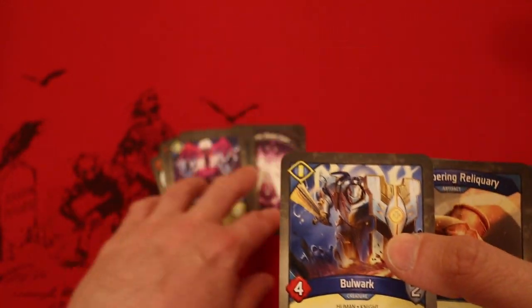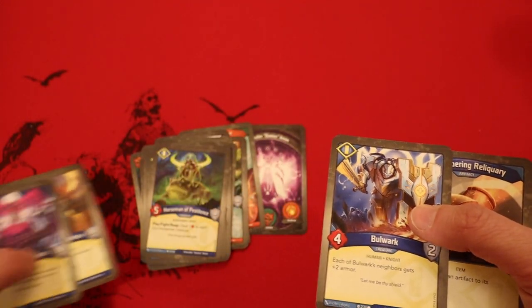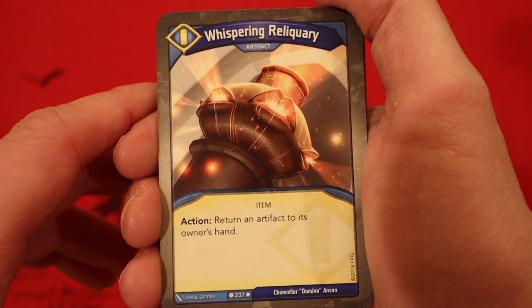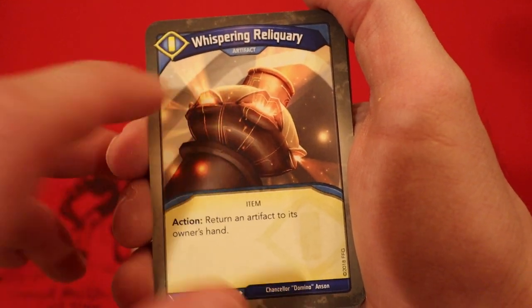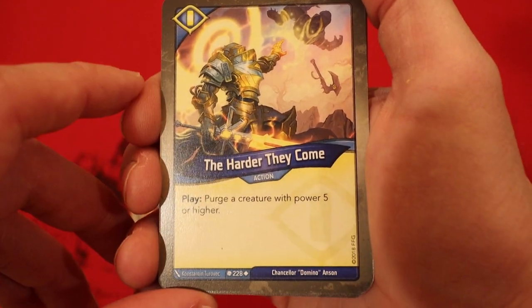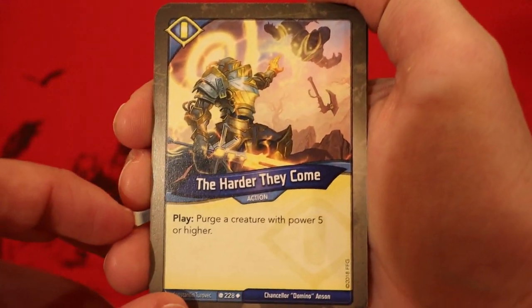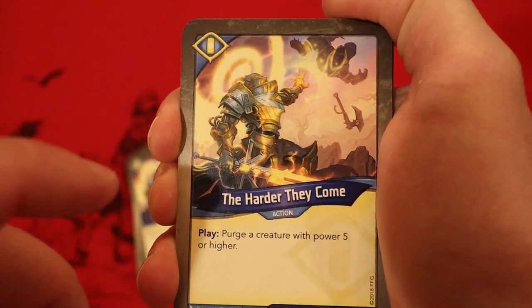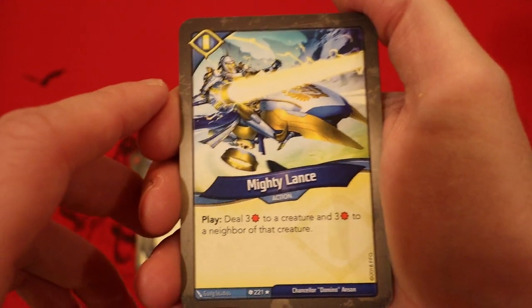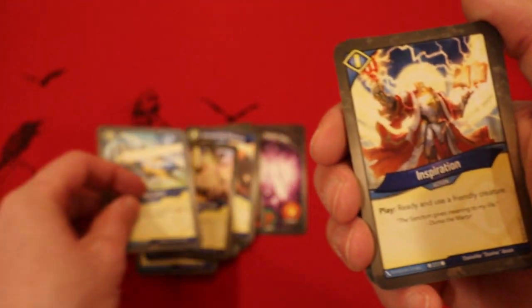That's actually a really good card to try and protect some of our smaller guys against the damage coming from Horseman of Pestilence. Whispering Reliquary, artifact — as an action, return an artifact to its owner's hand. I like this card — you need artifact control if you're going to be playing a big tournament. The Harder They Come — purge a creature with power five or higher. Two of those! That is awesome — first time I've ever opened two in the same deck. Mighty Lance — deal three damage to a creature and three damage to a neighbor of that creature. Direct damage in Sanctum as well.